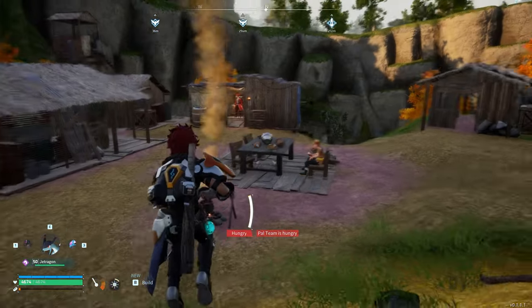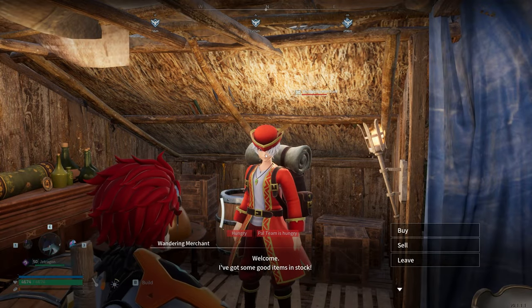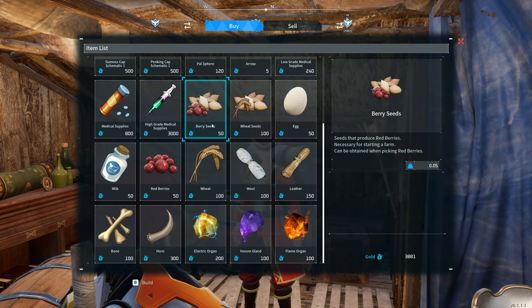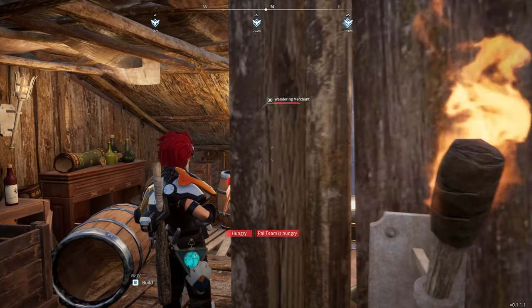These guys sell sort of low-tier stuff because they are one of the first traders you'll have access to, so they'll have the basic necessities. You can see we've pretty much got everything you could need. The majority of suppliers do have this same sort of stock everywhere you go as well.